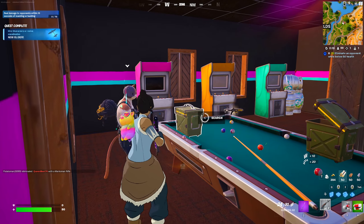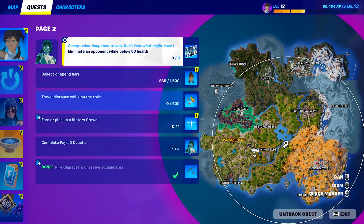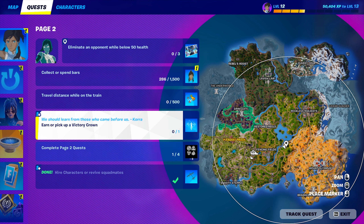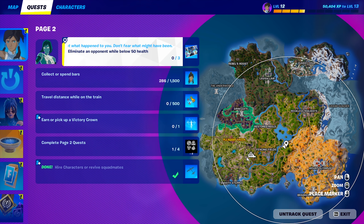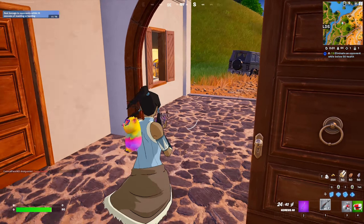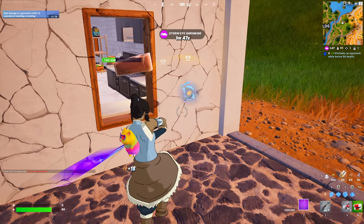I did it 20 times. Now I got the glider. That is the easiest way to actually get this unlocked. Travelling train, that should be easy. This, you just need a win. Collecting and spending bars — oh, that's gonna be annoying. And then eliminating an opponent under 30 health — that's gonna be annoying as well, because you have to go below 30, and like, it's not that easy once you're below 30.